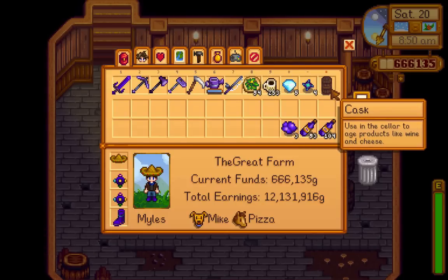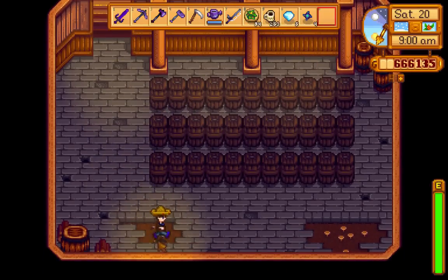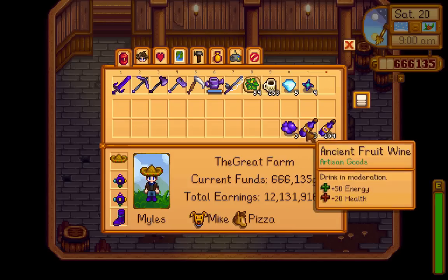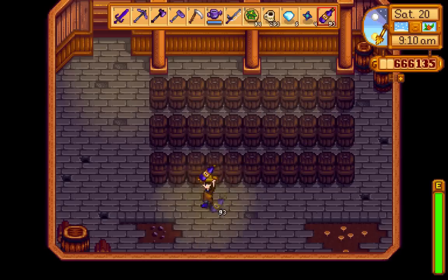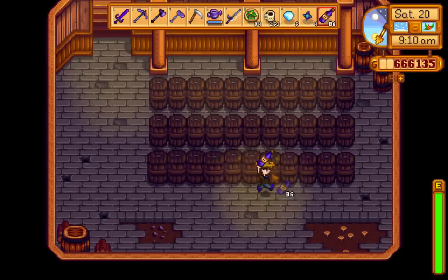If we break one of these and hover over it: 'cask — use the cellar to age products like wine and cheese.' So basically it ages products, just like it says. I kind of like this tile — I've actually never been down here before, those little mushrooms are pretty sweet. I currently have some ancient fruit wine and I'm going to plop it all in there. I'm not really sure how long it takes.